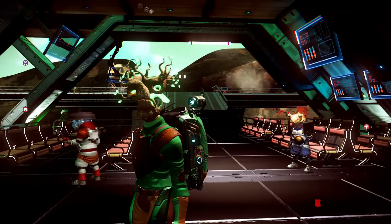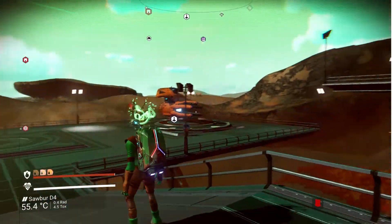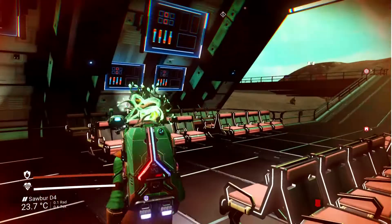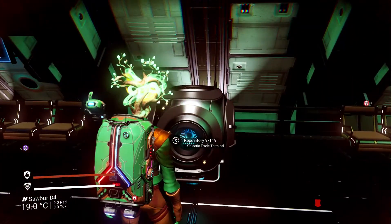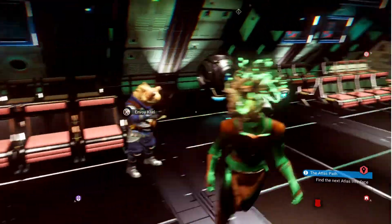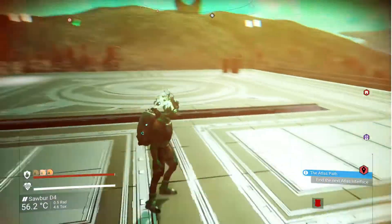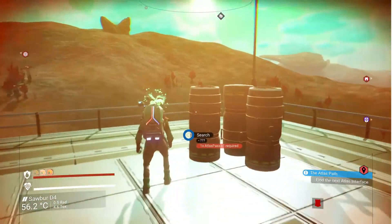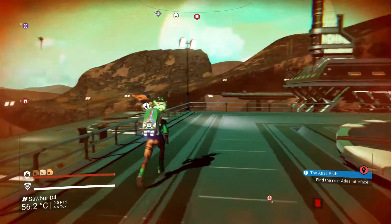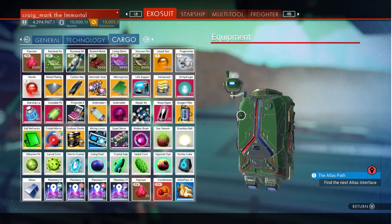Items in high demand might sell for 58%, 42%, or 32% more. It's worth selling to starship captains rather than terminals when selling large amounts, because selling at galactic trade terminals or space station wall terminals affects the local economy - the price they pay will drop considerably and that will be the case for at least three days.